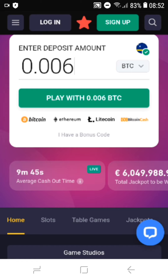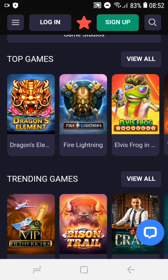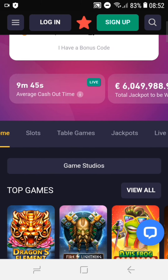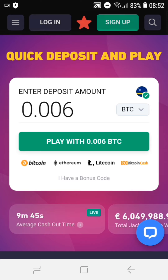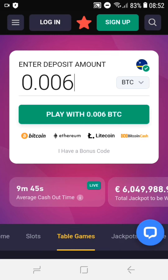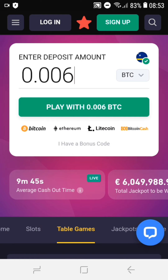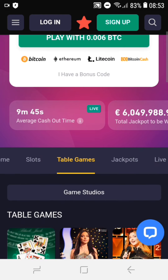As you can see here guys, you can deposit with Bitcoin, Ethereum, Litecoin, and Bitcoin Cash. The minimum would be 0.06 Bitcoin.